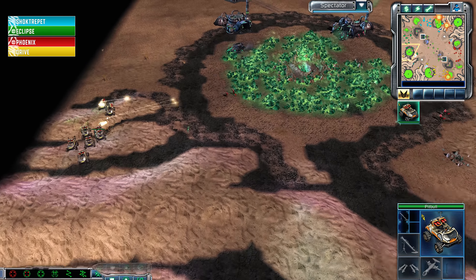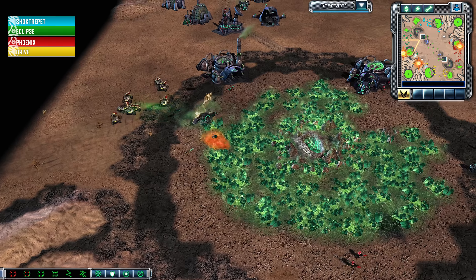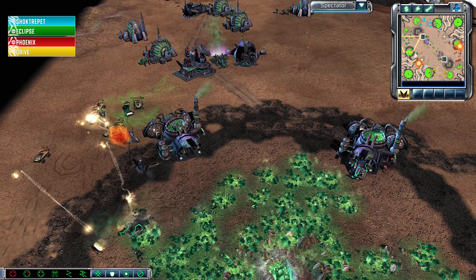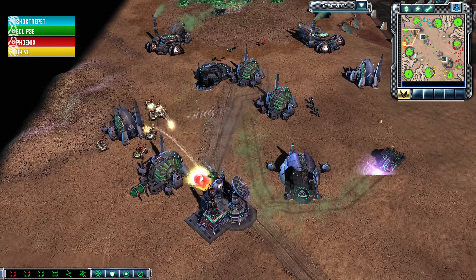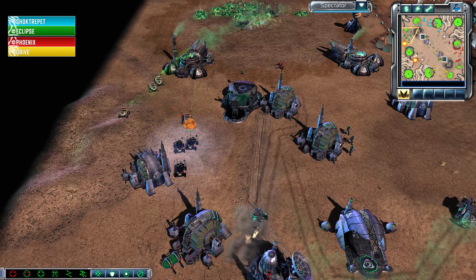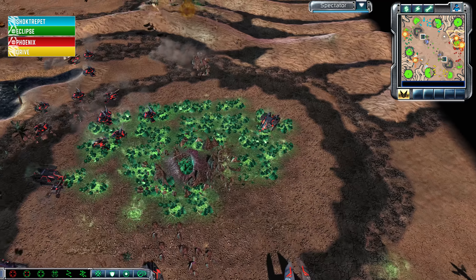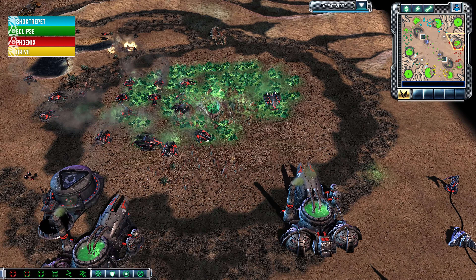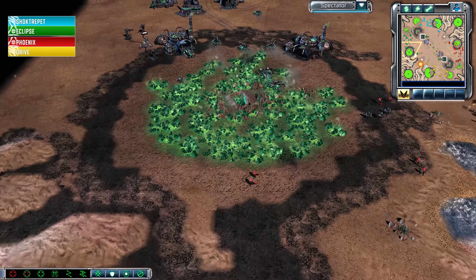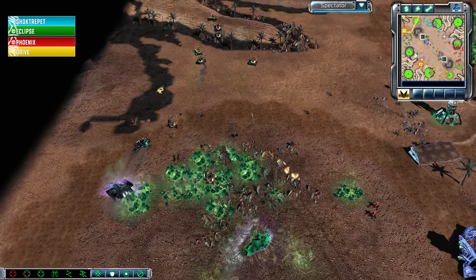Eclipse may be having a little trouble with some of the garrisonable structures which have been taken by Drive. Drive now has a good number of Rocket Pitbulls coming in. The Rockets do fly a bit faster in 1.03 than they did in 1.02+. The EMP grabs three of those Pitbulls, and the Orcas are closing in on the Scorpions and Harvesters of Phoenix, but those Orcas are not going to be able to clear out the ranks of that Marked of Cain player.